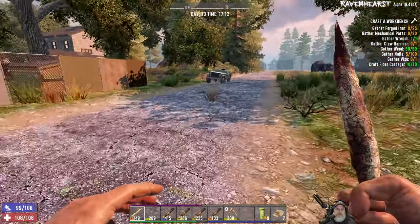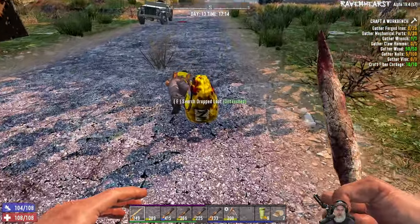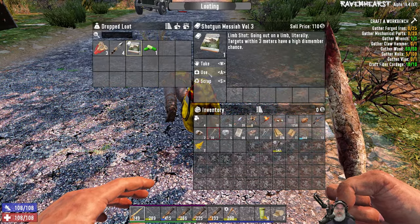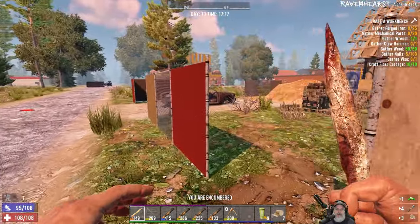He's actually a little tougher than a normal zombie, so it might take three hits to take him down. He drops a bag too — come on, have a hammer! Ooh, nice — targets within three meters have a high dismember chance. I'll take it, that's for shotguns. Nice drop, but no hammer.